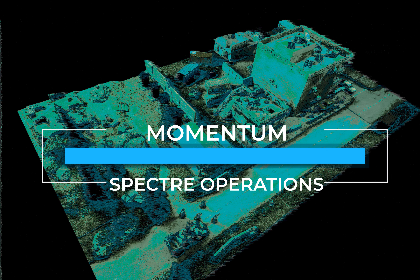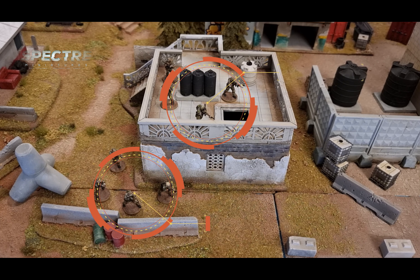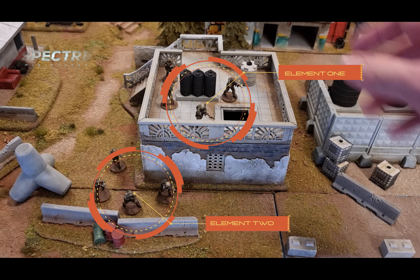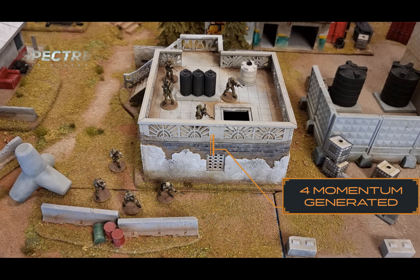In this video we're going to explain how you generate momentum in a game of Spectre Operations. This force has two elements, each generating two momentum, so this player's force generates four momentum per turn.